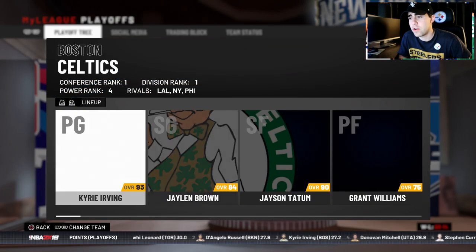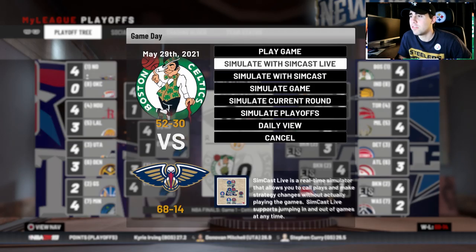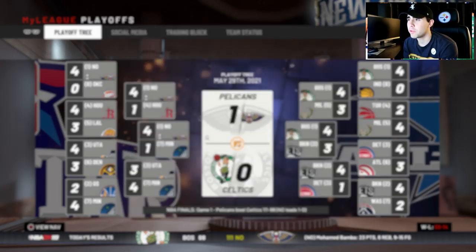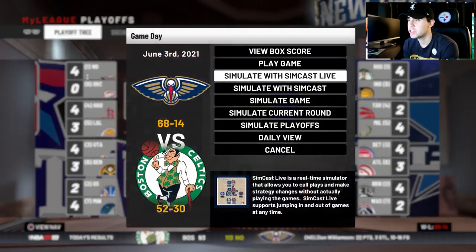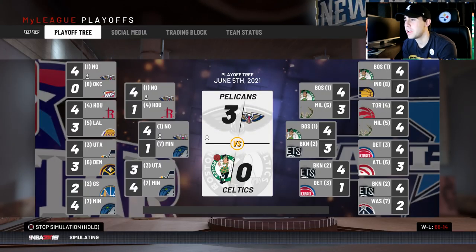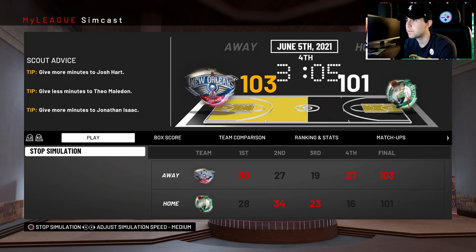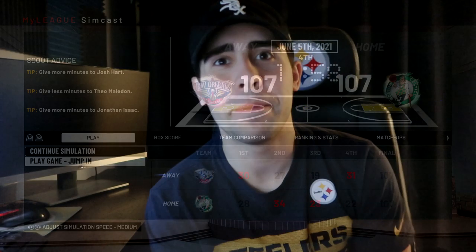We're taking on the Boston Celtics who have Kyrie Irving, Jaylen Brown, Tatum, Grant Williams, and Al Horford. Game one we win by 13 at home — Mo Bomba with a surprising 23-point performance. We're up 2-0, winning by 20 in game two with Morant dropping 24 and Zion with 22. We go up 3-0 in game three. Now looking for the sweep — game four is close, tied at 107 with two minutes left.